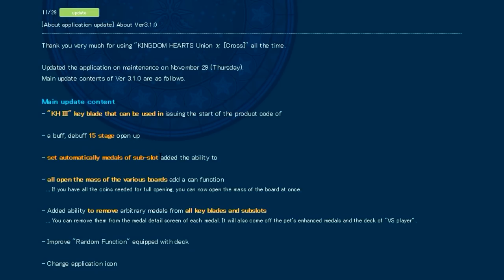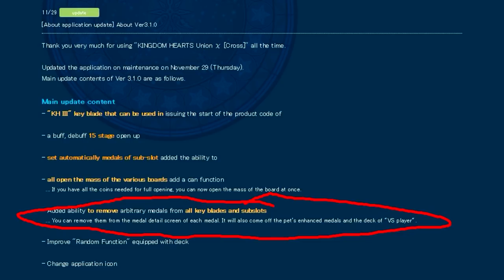The next thing they're updating is that they're finally adding the option to automatically set your sub-slots — so no longer do you have to go one by one manually setting up sub-slots for your keyblade. At the same time, they're also adding the ability to remove a specific medal from all of your sub-slots at once, which is something I've really been wanting.